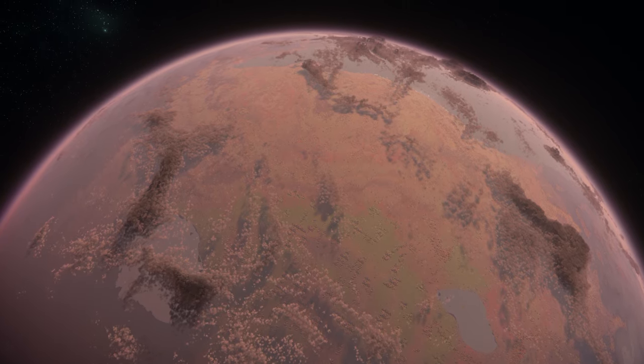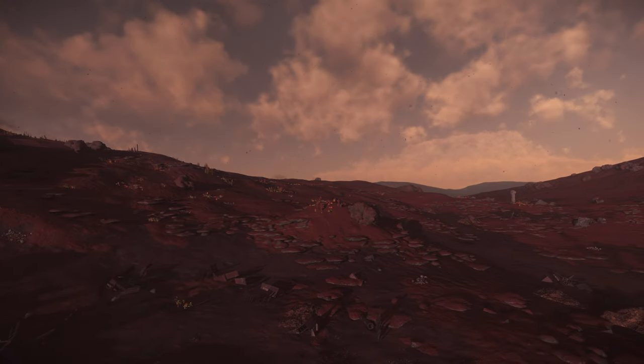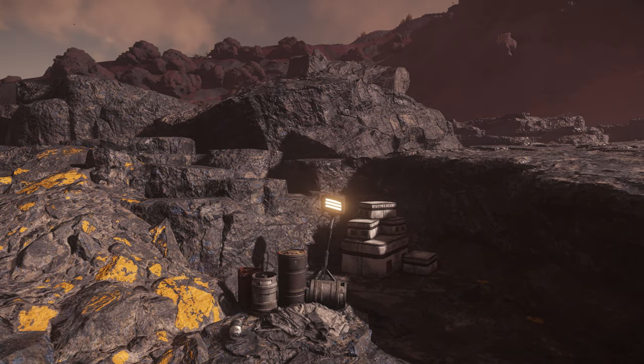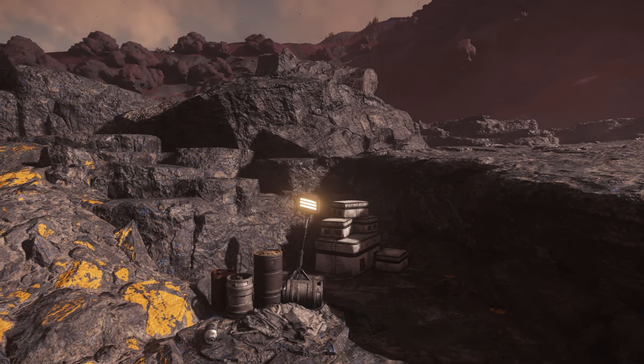There is a small area of flat ground which makes do as a landing site, although the mine itself is flanked by a large hill on three sides. Those hills do make for some scenic sunrises and sunsets, as it can be daylight whilst the mine is still in the shadows of the hills.